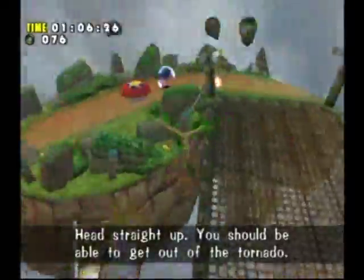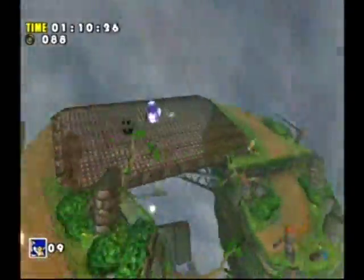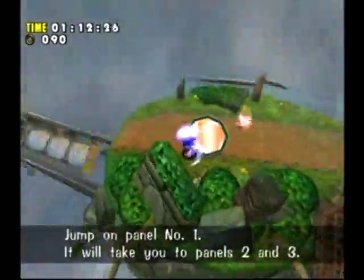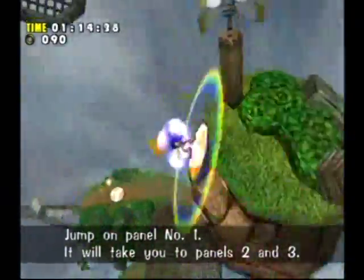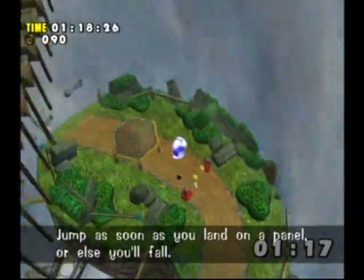Head straight up. You should be able to get out of a tornado. Jump on panel number one — it will take you to panels two and three. Jump as soon as you land on a panel or else you'll fall.